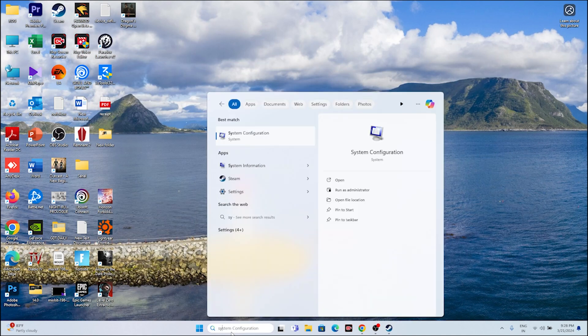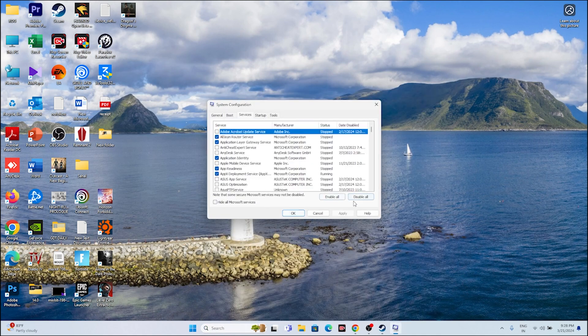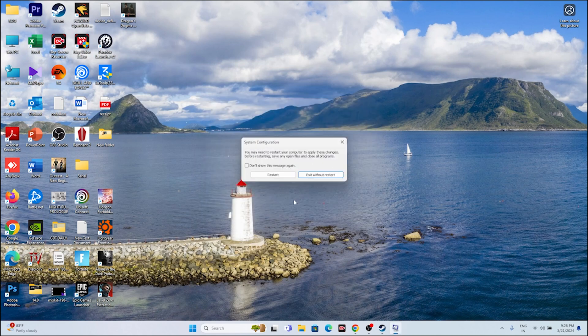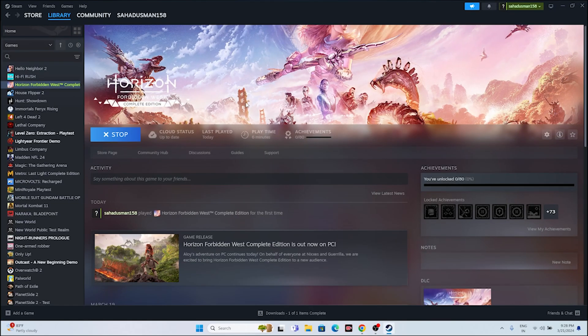Next, perform a clean boot. Search for System Configuration, open it, go to Services, click 'Hide all Microsoft services', then click 'Disable All'. Click Apply and OK, then choose Exit without restart. Go back and try launching the game.